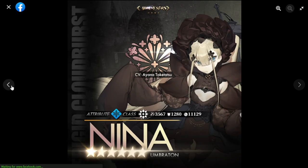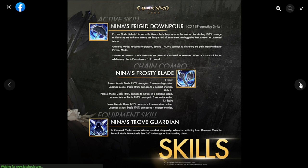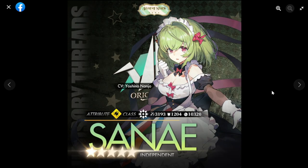Moving on to Sanae, who is a five-star — Nina is six-star — and they're on the same banner, so you might recruit Sanae more easily. Sanae is also a Detonator, but her attack is only 3193, which is on the low side. Her competition for thunder Detonators would be Amimori, Michael, and Requim, who are the top three in that element, so let's see if she has the power to displace any of them.